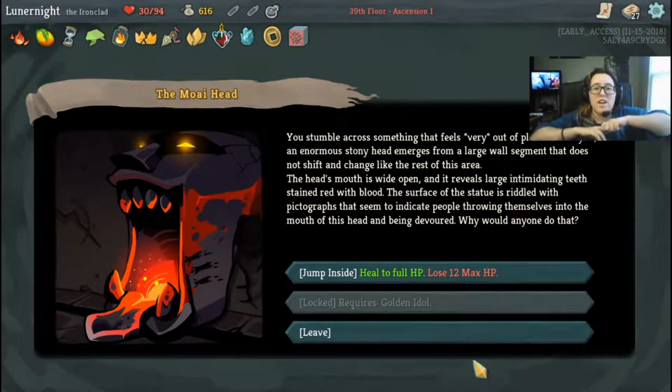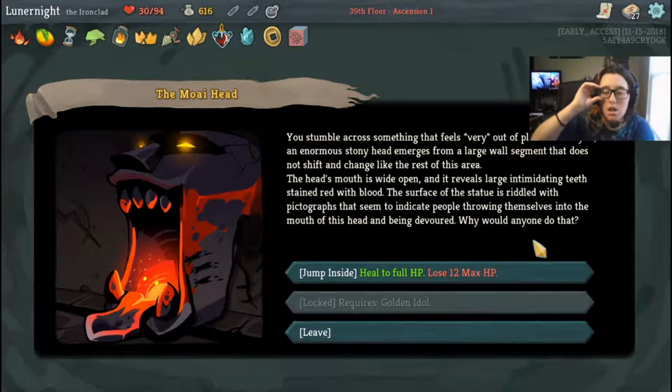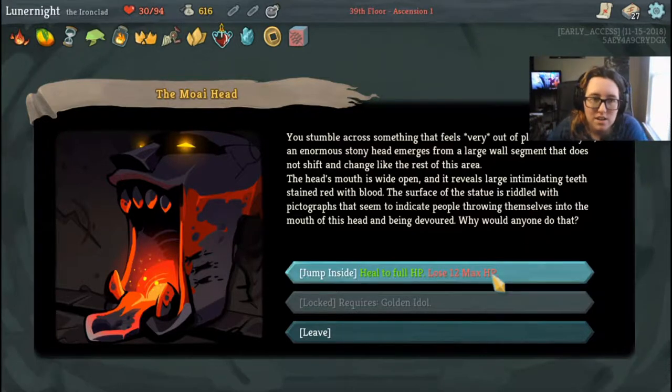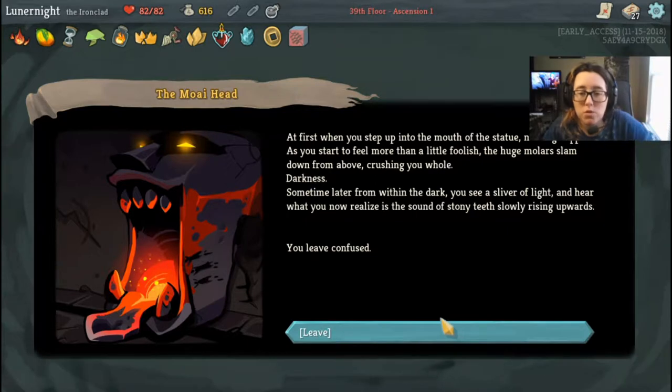You stumble across something that feels very out of place. Before you an enormous stony head emerges from a large wall segment. The head's mouth is wide open and reveals large intimidating teeth dripping with blood. The surface of the statue is red with pictographs of people throwing themselves through the mouth of this head and being devoured. Why would anyone do that? Jump inside. At first when you step into the mouth of the statue, nothing happens — you start to feel more than a little foolish. Huge molders slam down from above, crushing you whole. Darkness. Sometime later you see a sliver of light and hear the sound of stony teeth slowly rising upwards. You leave confused.